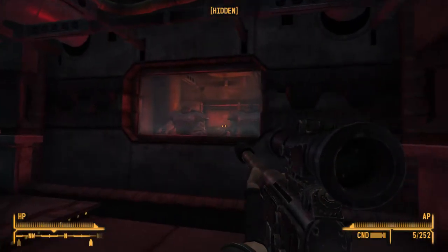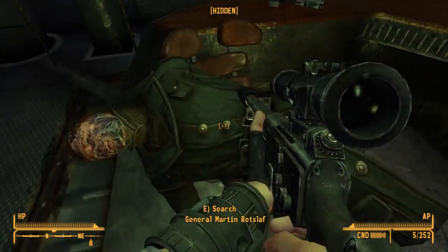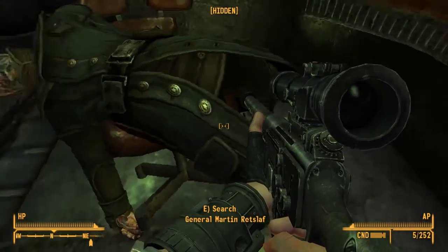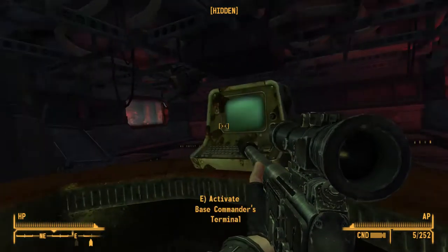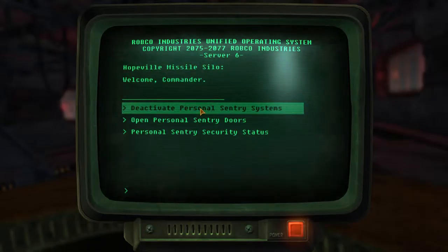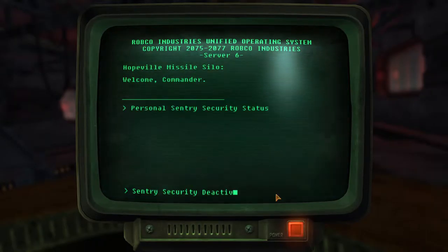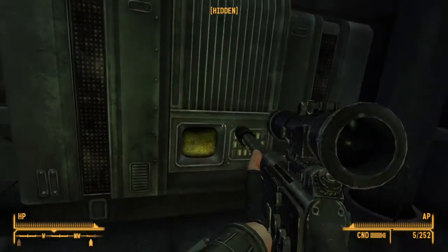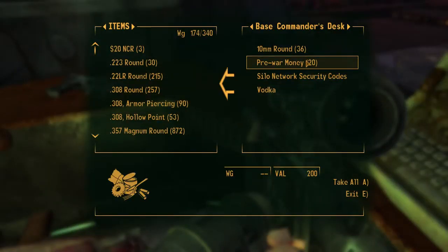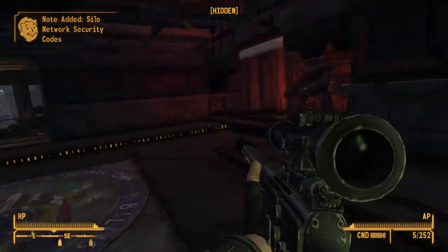I see you. General Martin Retslav. I actually want this outfit — I always wanted to be a US army general. No, I don't actually, but you know. Open the doors, we'll look around. All you have is an empty whiskey bottle, sir. There is also some knowledge to be found.